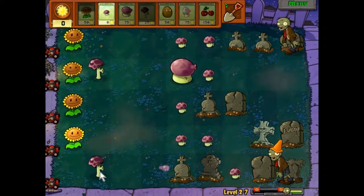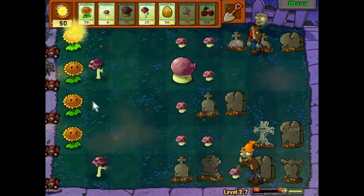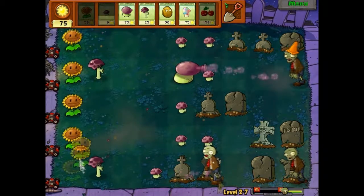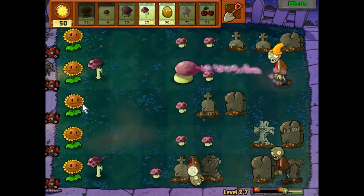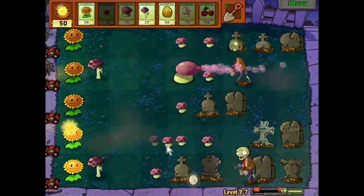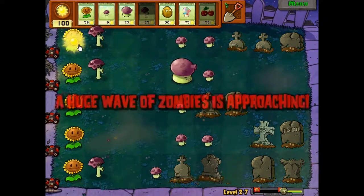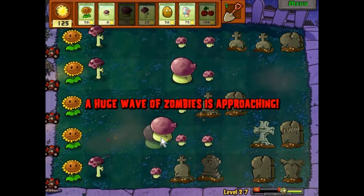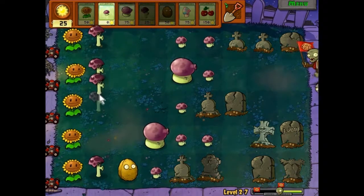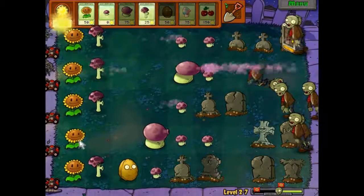I need to throw a scaredy shroom on that row. I'm gonna throw another puff shroom at that grave there. I don't know what the threshold for 'being close' means — like, if a zombie is in front of a walnut eating it, will the scaredy shroom just not do anything? Because if so...